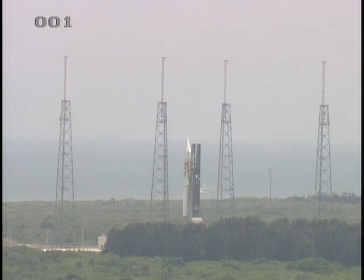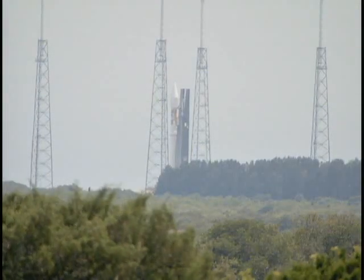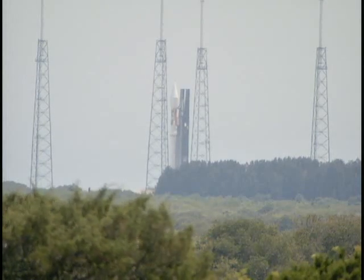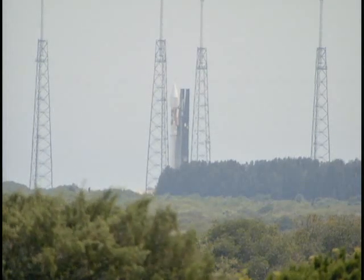At T-minus 1 minute 37 seconds, the team will arm the flight termination system. At T-minus 40 seconds, the Centaur tanks will be stable at flight pressures. A final propellant status check is conducted at T-minus 25 seconds. At T-minus 3 seconds, the booster engine starts. Vehicle motion occurs at T-plus 1.1 seconds.